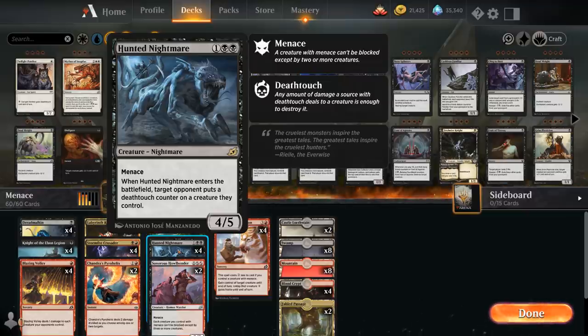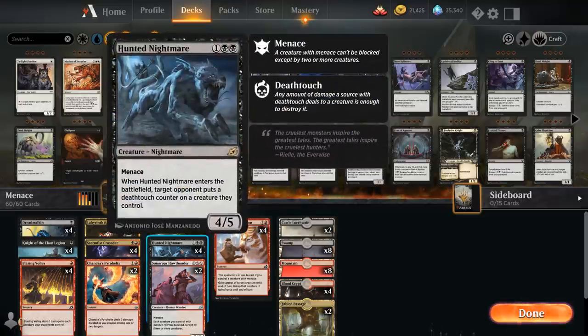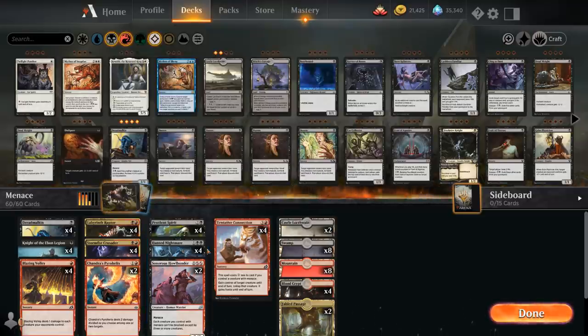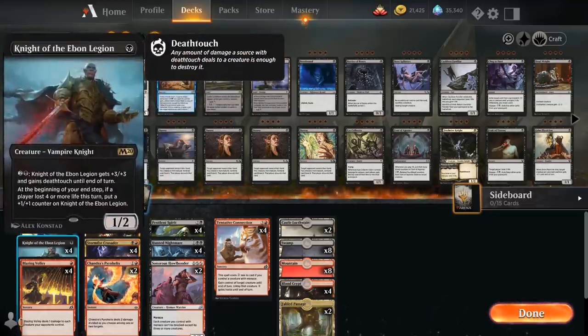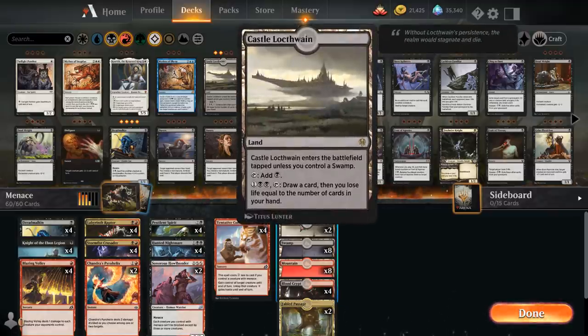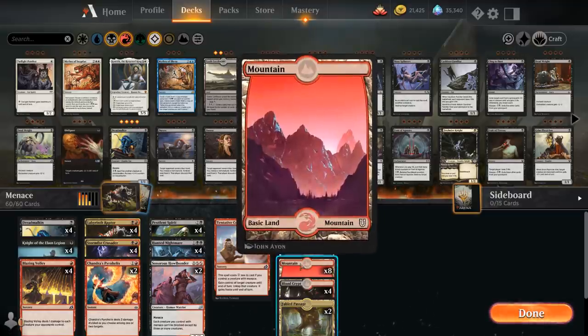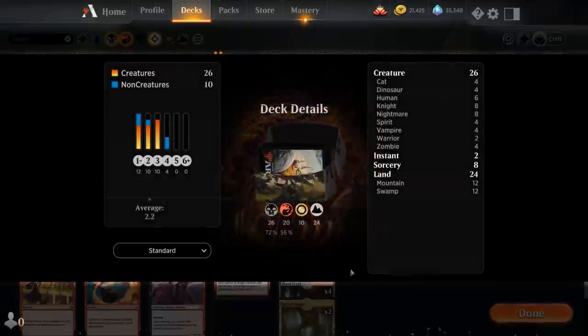Hunted Nightmare has a drawback: when it enters the battlefield, target opponent puts a Deathtouch counter on a creature they control. If they have multiple blockers, they can ensure they can block and kill the Nightmare. But between removal spells, Pestilent Spirit, and Tentative Connection to steal a blocker, we can usually make it difficult for the opponent to get any use out of their Deathtouch creature. For the mana base, we're playing 24 lands with activated abilities on Labyrinth Raptor, Dreadmalkin, and Knight of the Ebon Legion to spend mana in the late game. We also have two copies of Castle Locthwain, eight swamps, eight mountains, four Blood Crypts, and two Fabled Passages for mana fixing.